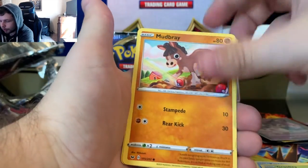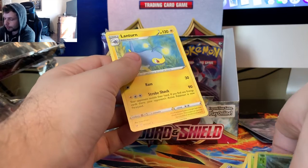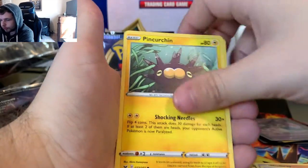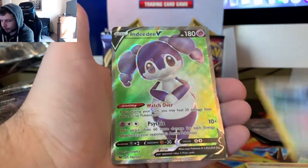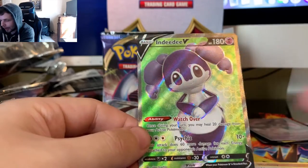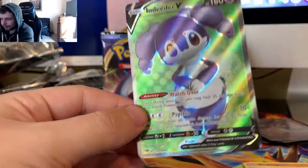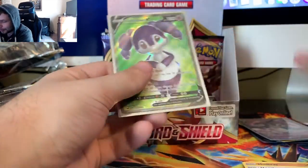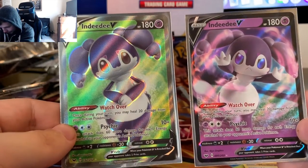That's our rare. We got a Dark Energy, Pokekid, Energy Search, Team Yell Grunt, Mudbray, Hoot-Hoot, Pincurchin, Vulpix, Nickit, Reverse Corviknight, and a Full Art NDD V. Wow, another Full Art card! I know earlier I was kind of bashing on NDD V, but I'm not mad at getting the Full Art version there. That's nice.